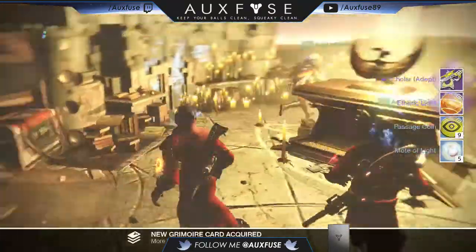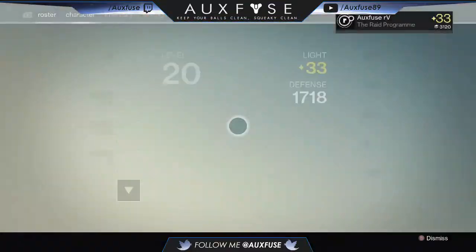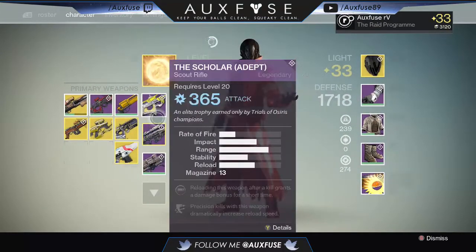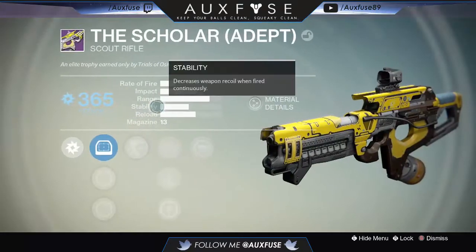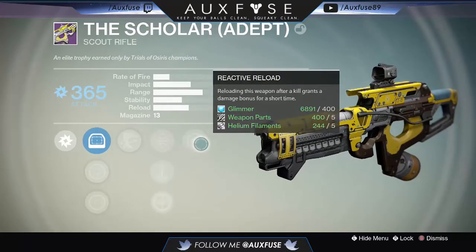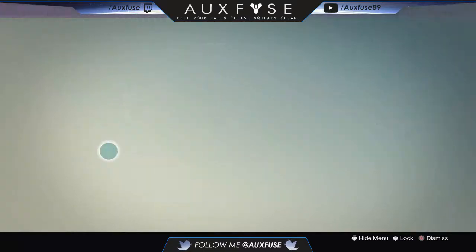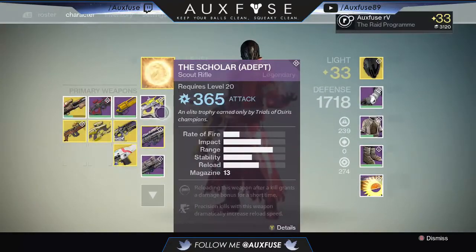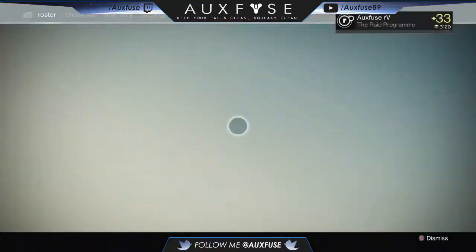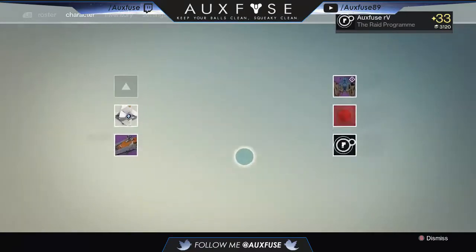The chest gave me a new legendary scout rifle adept — the Scholar — which is Arc damage. Mine spawned with Outlaw, Perfect Balance, and Reactive Reload. This gun absolutely wrecks any Fallen major or any enemy with an Arc shield. It's so insane — I've used it intensively since last night and it's absolutely crazy.